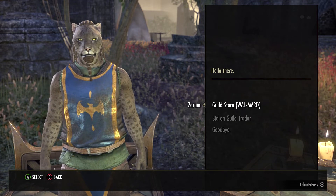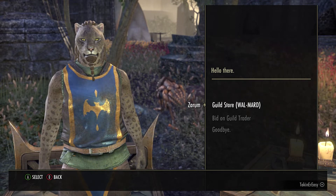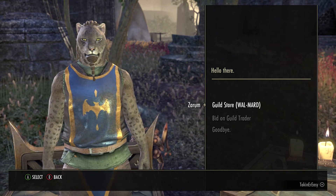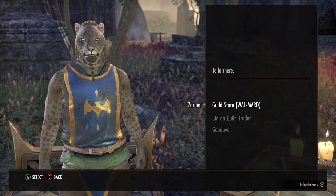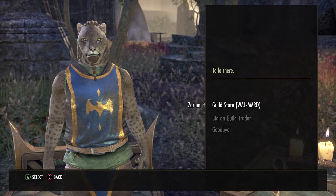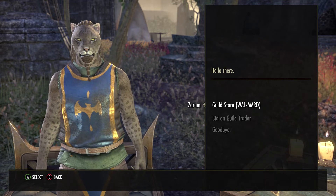First off, it looks like temper alloys have taken a big beating on the market. They're going as cheap as 3.9k, but the range to sell would be in the 3.9k to 4.5k range. Tempers are almost on par with Dreugh wax, so keep an eye out for that.